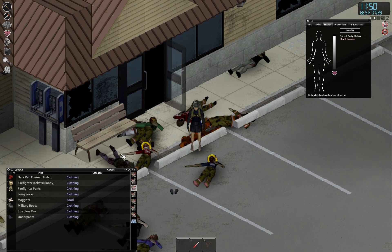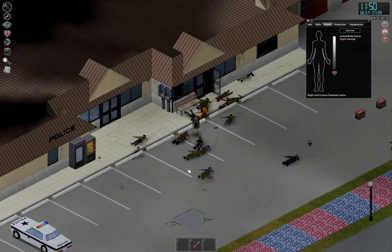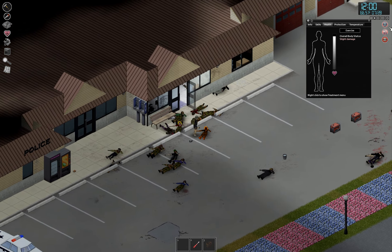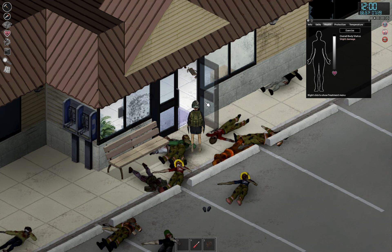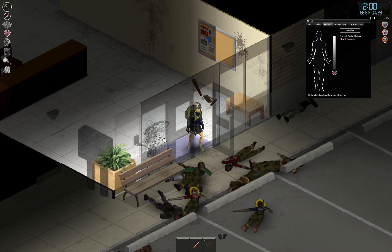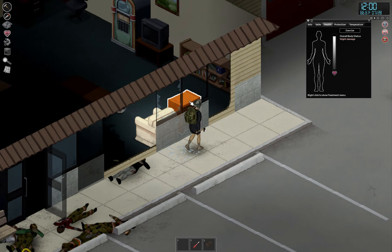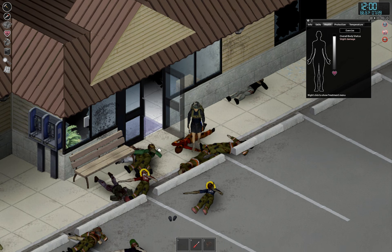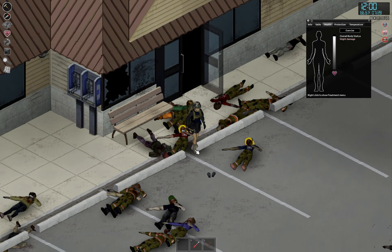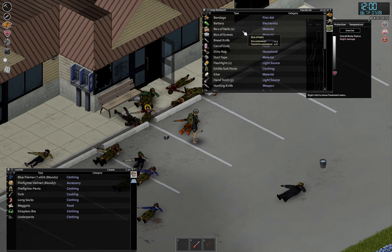I also need to clean up these corpses. We can't leave this — we'll probably just stick them all over there. The other thing I want to do is start a little work on base defense. We're going to put planks on some of these windows because this is too exposed.